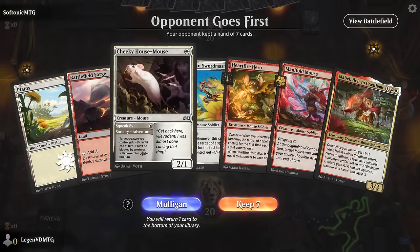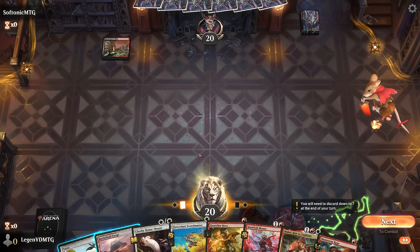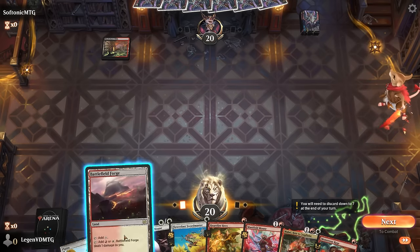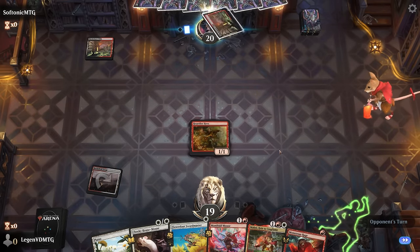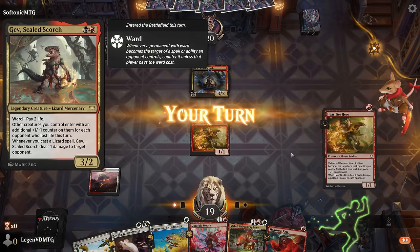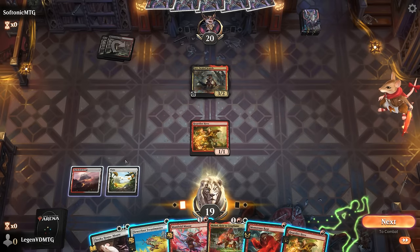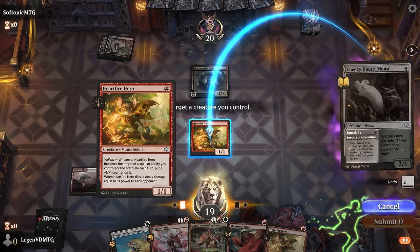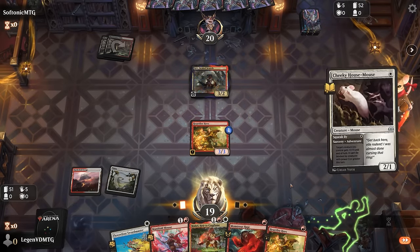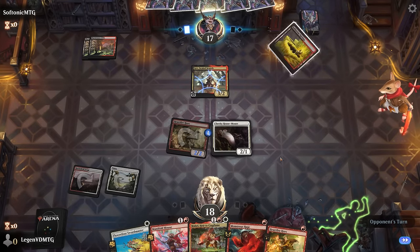We're on the draw with a keepable hand — could use a third land. Monstrous Rage can help draw. Turn 1 Hardfire Hero, then maybe wait on the House Mouse to use the adventure first. Turn 2 I could already play Manifold Mouse — opponent on Lizards, also an aggressive deck, and they could be packing more removal. This turn could still go Cheeky House Mouse Adventure and then just play it, trading if needed, and hang on to Manifold Mouse until we're a bit better set up. A third land would go a long way next turn.